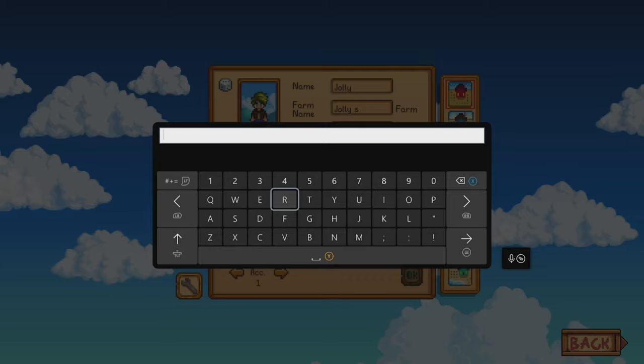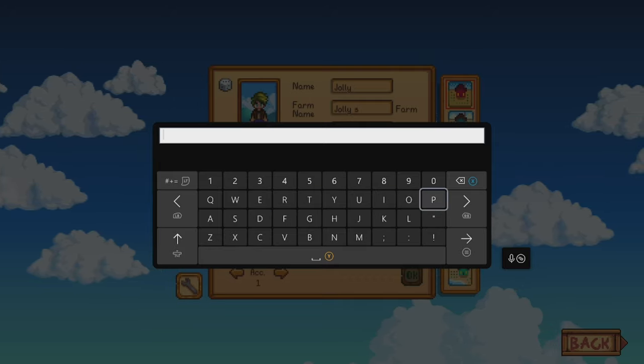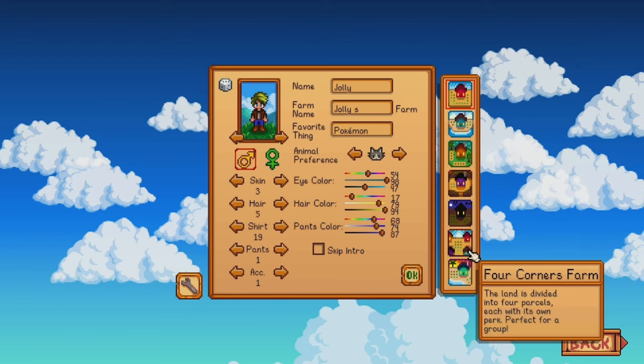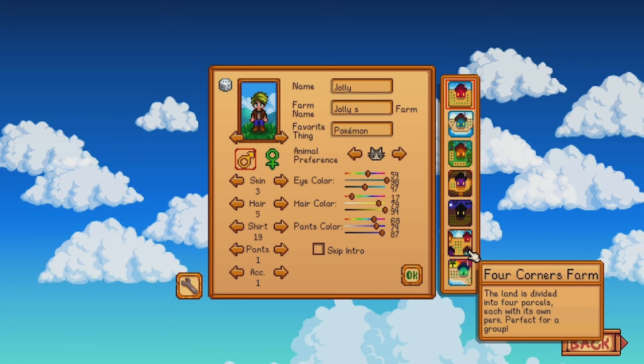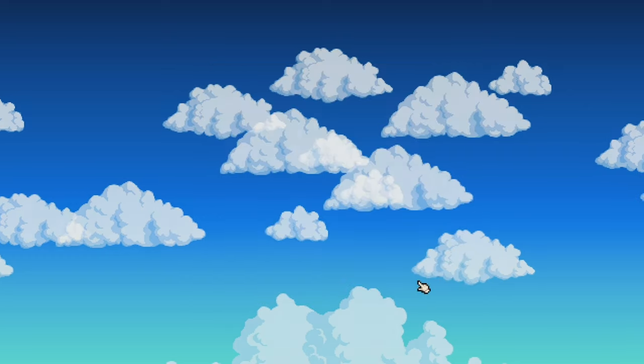Why do I have to make it so difficult? What's my favorite thing? Pokemon. What farm — standard, river land, forest, hilltop, wilderness, four corners, or beach? Hmm, let's do standard. Let's not mix it up, let's go.